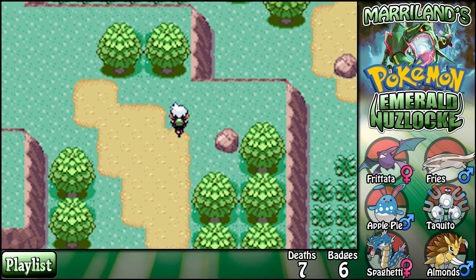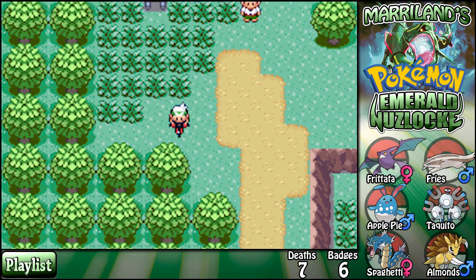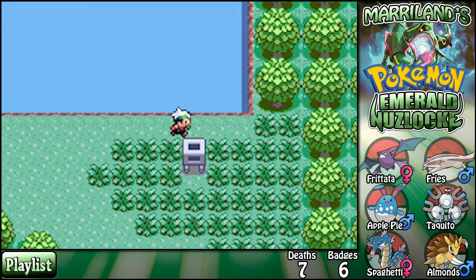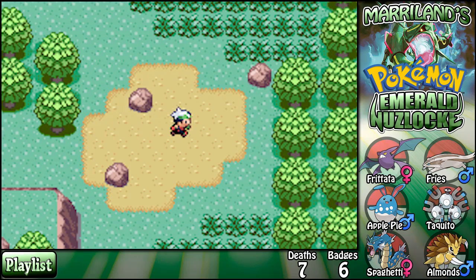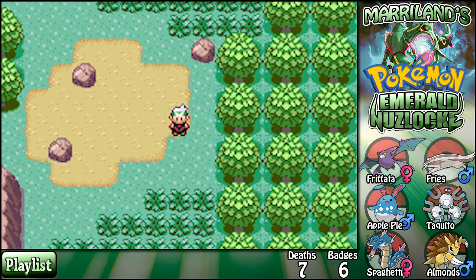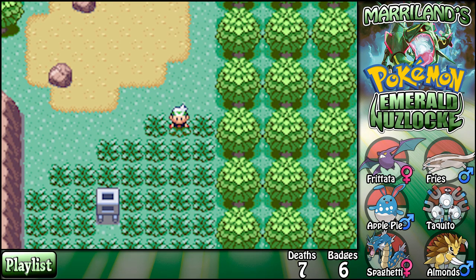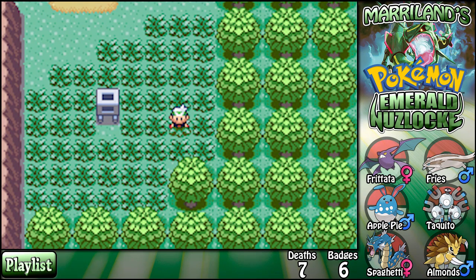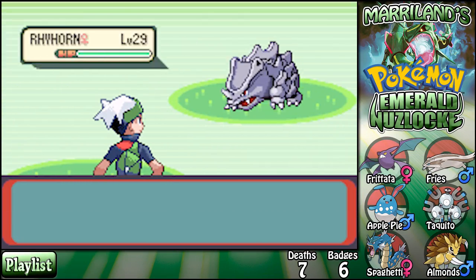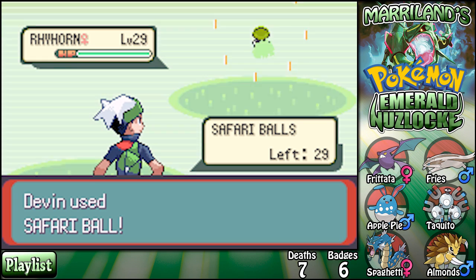I have no clue what's in what area, so I'm just going to have to see. The first encounter I have to attempt to catch. If it runs, I have to go to a separate area and try again. I'm only going to get one Pokémon from this whole area. I don't even know what's in here, but the first thing I encounter I'm going to attempt to catch. Whoa — Ryhorn! Okay, fine with that. I'm just going to chuck Safari balls.